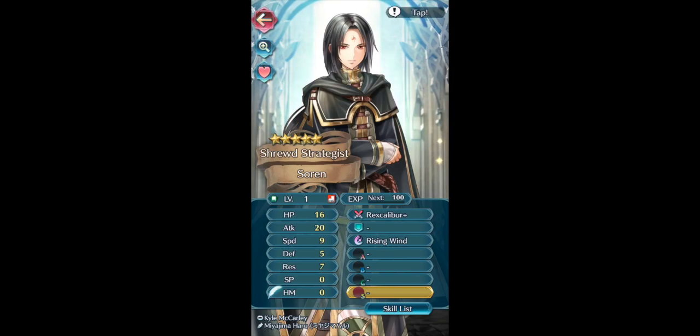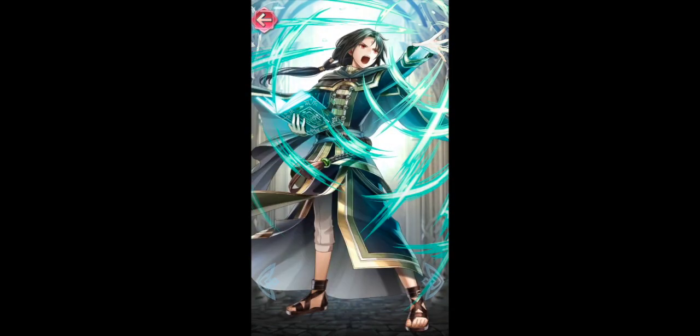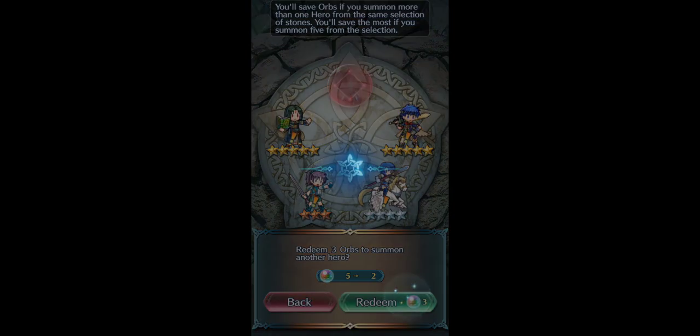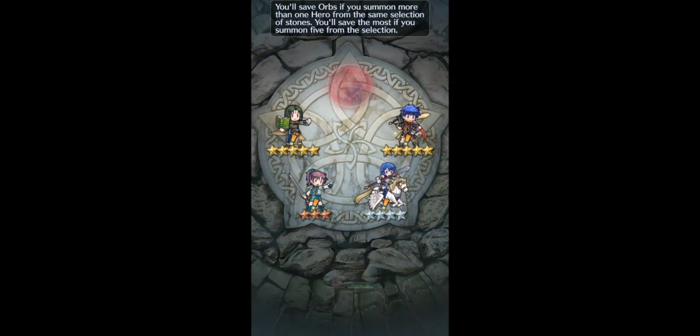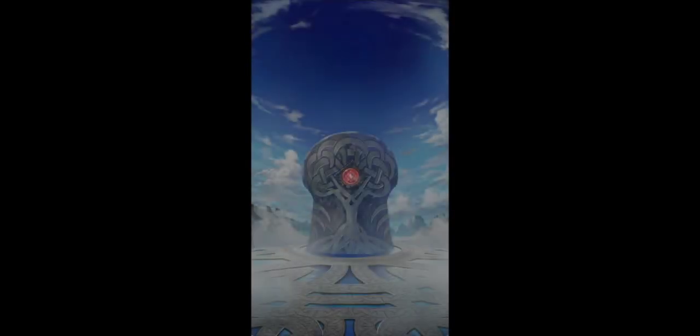I first tried summoning only red, but for some reason I didn't feel like this was increasing my appearance ratios while bouncing from session to session. So I defaulted to dumping my 22 orbs into any single session with two or more reds. I would pick the reds last, but I'm not sure if the order you summon your five in really matters.